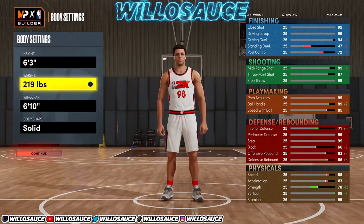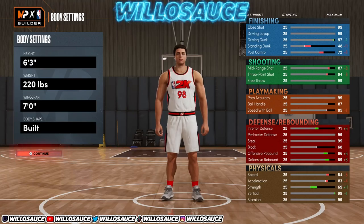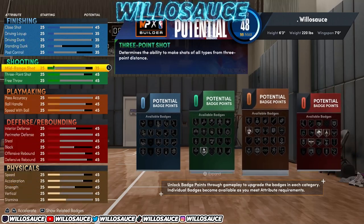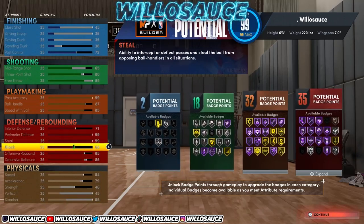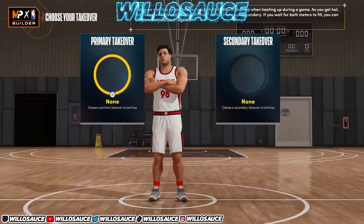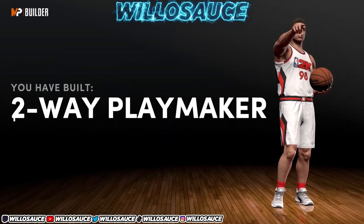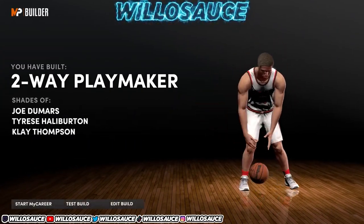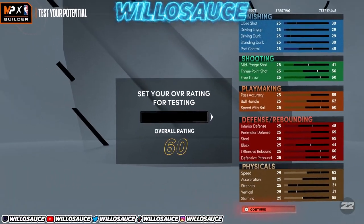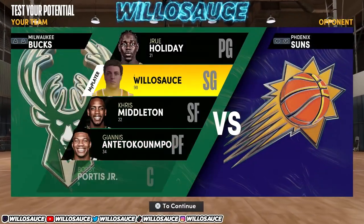For height, go down to 6-foot-3 for right now. Max out the weight, max out the wingspan, and the body shape doesn't really matter — you can make it built. All we're going to do is randomly fill out all the stats; it doesn't matter because this isn't the player we're finalizing. We're just doing this to make the glitch work. Fill out all the stats, takeovers don't matter — you're going to be remaking the player. Then go ahead and test out this player.